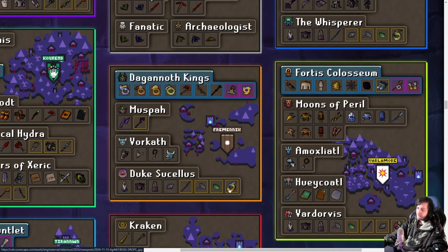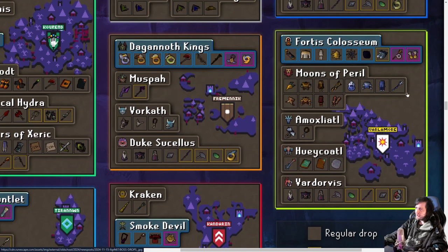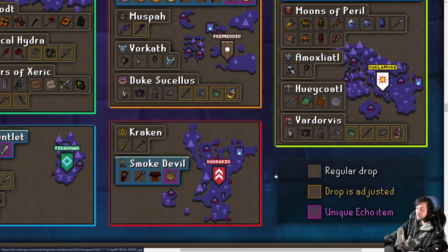Fremennik also gets the Soul Reaper Axe pieces and the Magus Ring from Duke Sucellus. Valmore gets the Echo Boots instead of the Echo Crystal from the Fortis Colosseum, plus the DT2 axe pieces and the Ultor Ring — best-in-slot melee strength bonus — so some extra melee coming in for Valmore alongside these updates.